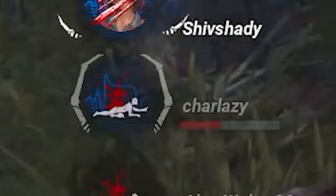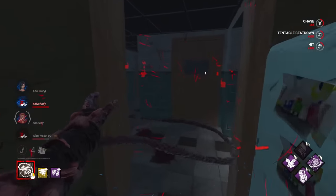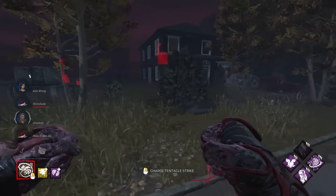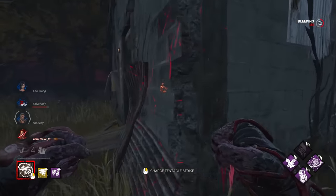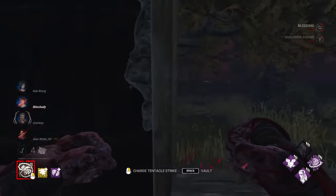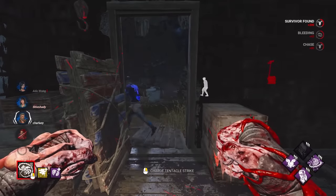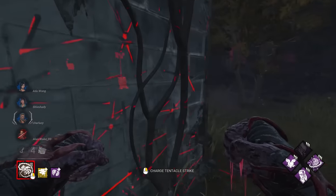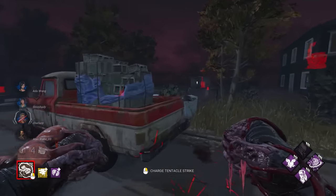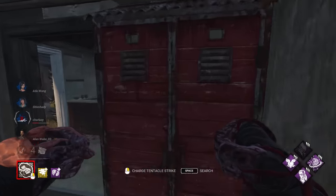They found him after two minutes. I didn't get the punch on him, so her aura is revealed. She healed in the corner. I'll put him down again then. I forgot Ultimate Weapon exists. Here's my tier three. Ultimate Weapon — but they've all healed up because of the Boon totem probably.